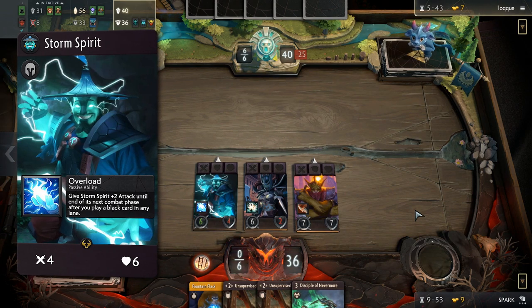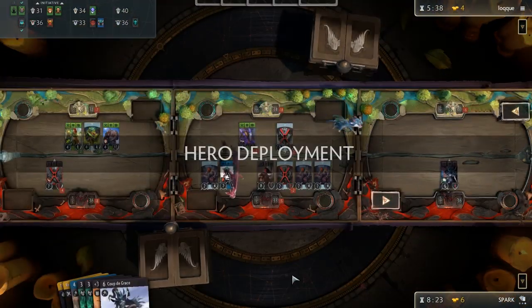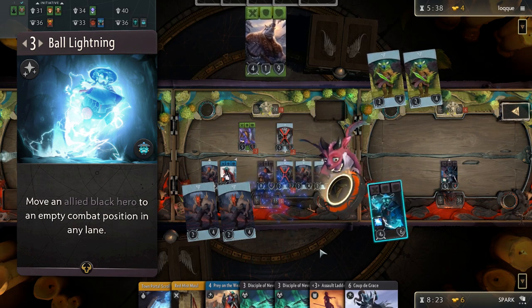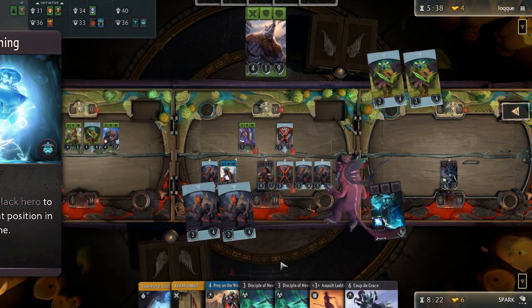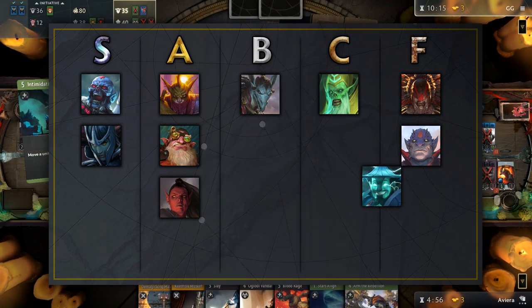Storm Spirit has the weakest stats of all the black heroes. He also has a unique passive that will implore you to put him on the third lane, ramping up his attack. It will be kind of hard to get going in a multicolored deck, and will be primarily useful in a mono-black strategy. His signature is a well-costed relocation ability, but with the linear restriction of black heroes only. Storm Spirit requires a significant effort for a minor payoff and belongs in the F tier.